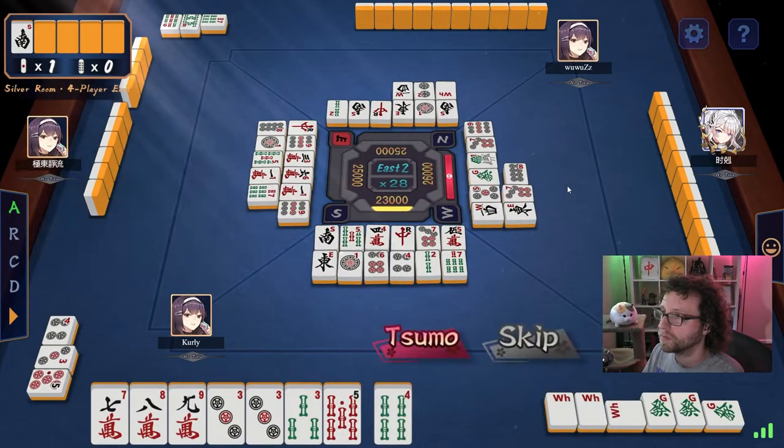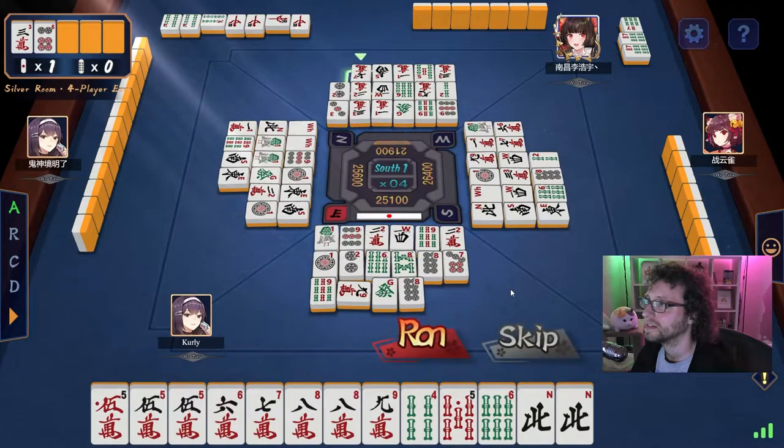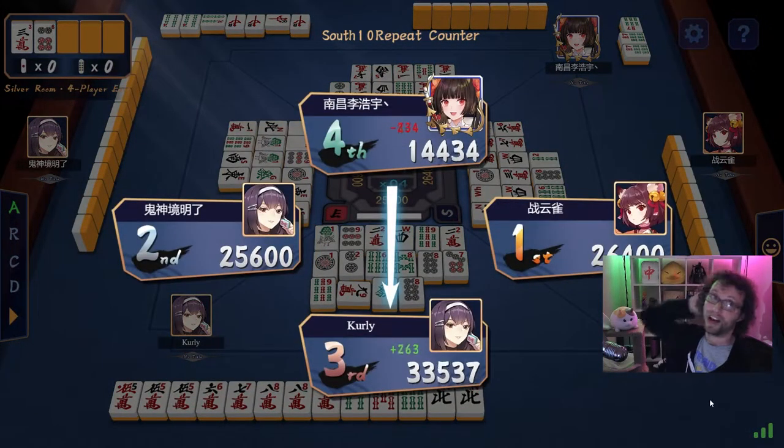If you do draw the winning tile, which is called tsumo, you win the hand and everyone pays a split of the value of your hand, with the dealer paying the majority of it. If someone discarded your winning tile, you can ron them, and they pay the entirety of the value of your winning hand.